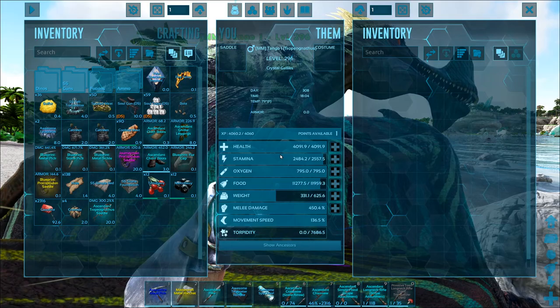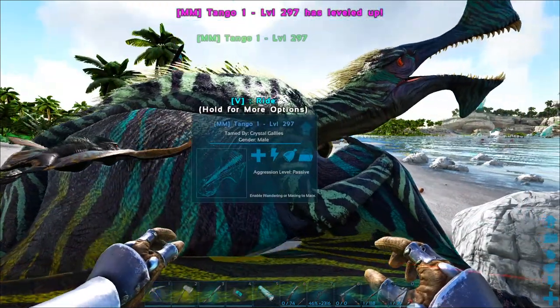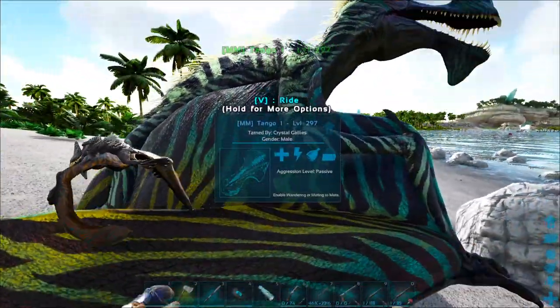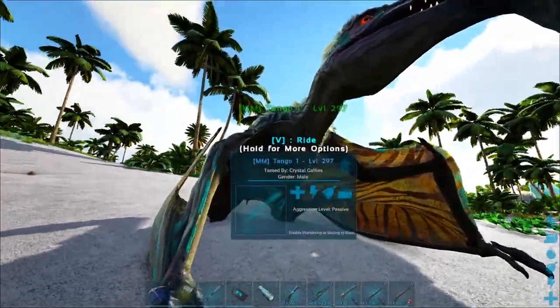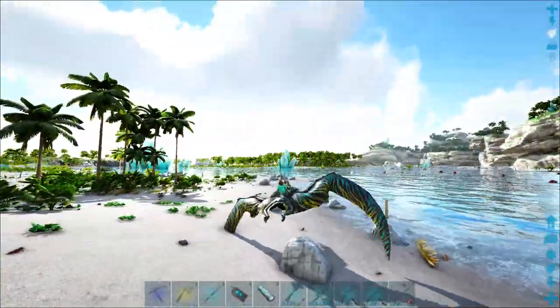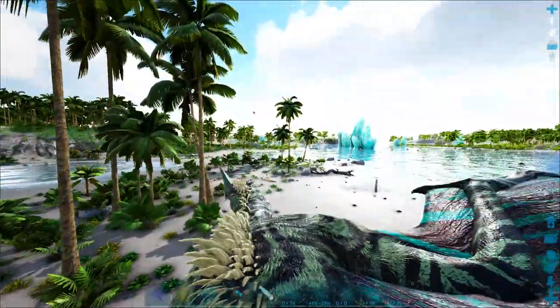It just got a level for flying 10 feet — interesting. I'm going to give it a little bit of health. So you have the ability to ride it without any sort of saddle on it, but if you do invest in the saddle you get different abilities.